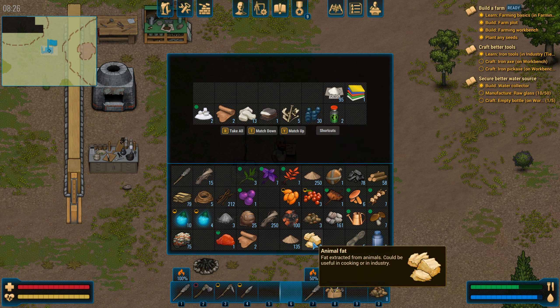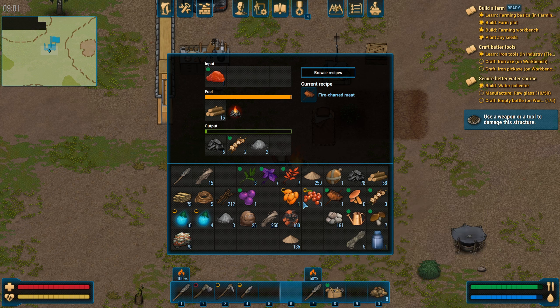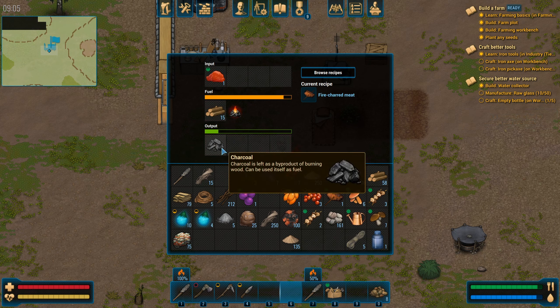We'll throw the raw meat in and apply the matching recipe. I'll grab this charcoal and make sure we're still doing copper to keep this furnace running. I have copper ore — pump that in, we'll take the ingots. I'll dump the sand into inventory and eventually we'll make glass from that, but we'll let the furnace work on the copper for now.